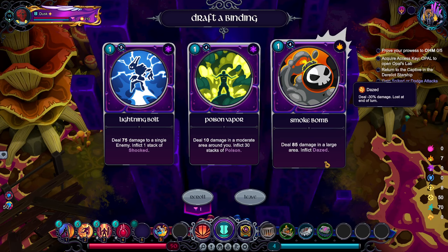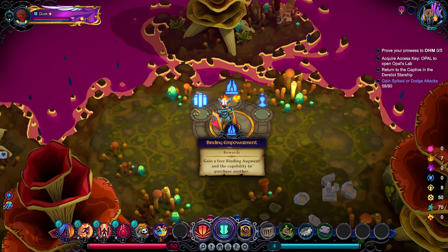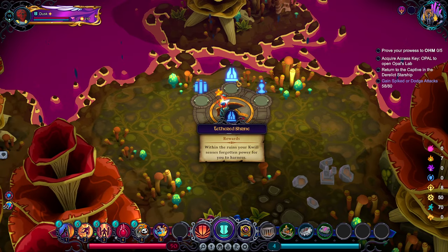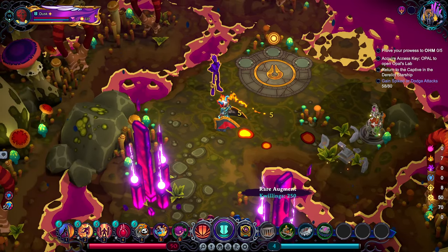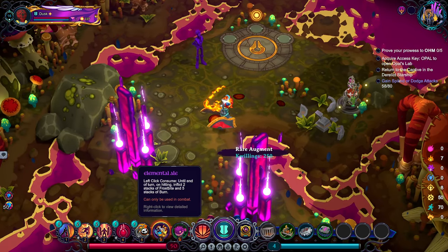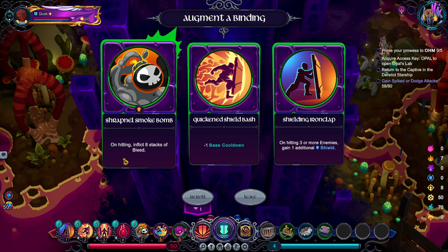Looking for either sustain or spikes. Smoke Bomb is probably it — I think Smoke Bomb is excellent. I love this ability, it's like ranged cleave but stronger. The free binding augment is still pretty good — it's uncommon, and there's a chance I roll into it successfully for the boss. Elemental Ale is probably pretty bad, I'll take the fish potion instead. Hitting inflict eight stacks of bleed — isn't that nuts? Also Shielding Ironclad, but eight stacks of bleed is absolutely outrageous. I'll click that.